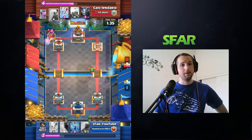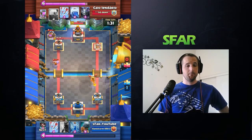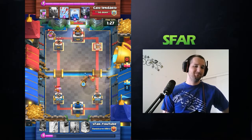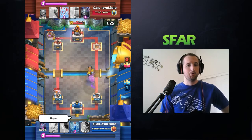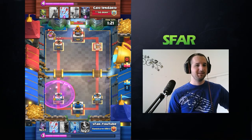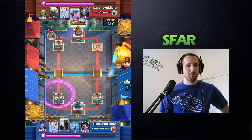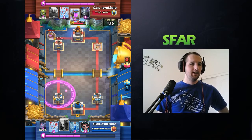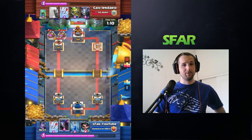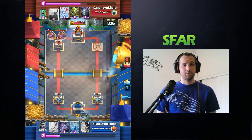He did a really good job defending the pump by playing the Lumberjack exactly where I was placing the Miner — I should have played the Miner more to the back-left. I completely missed the pull distance. He went ahead and used Lightning anyway, so he has the Elixir advantage, but his pumps are about halfway depleted. He's going to get another pump down, which is scary because we've got about 10 seconds before double Elixir, and he'll be able to do a big push that will be really hard to defend.